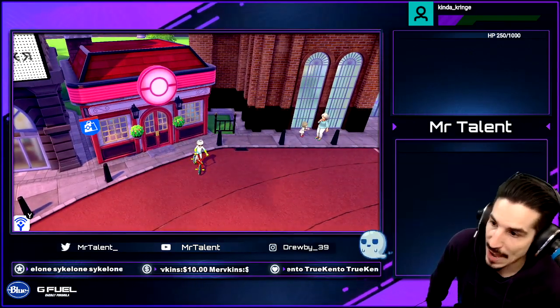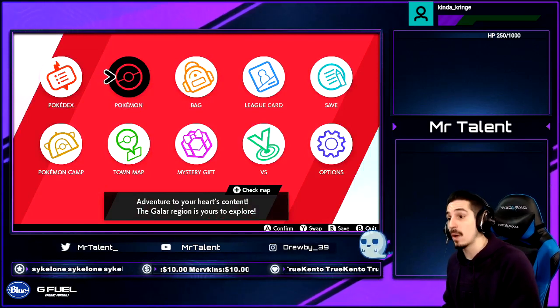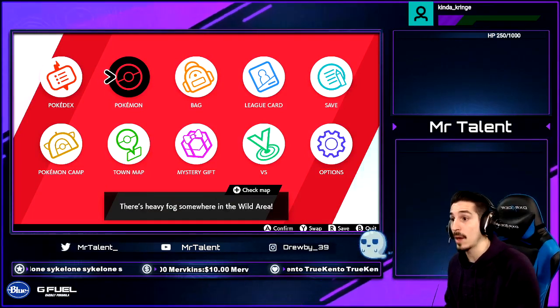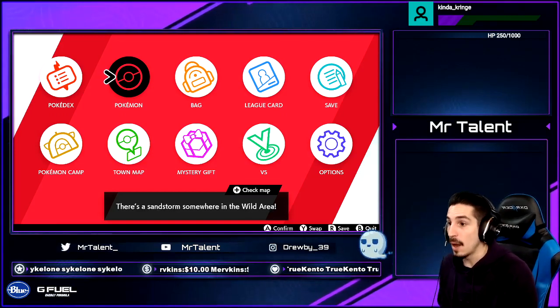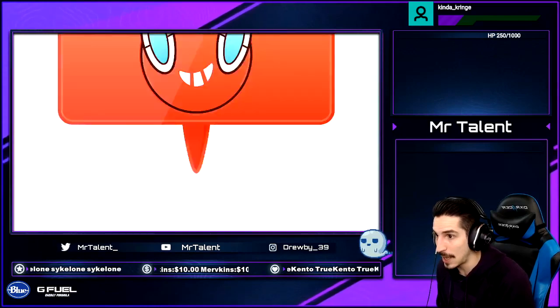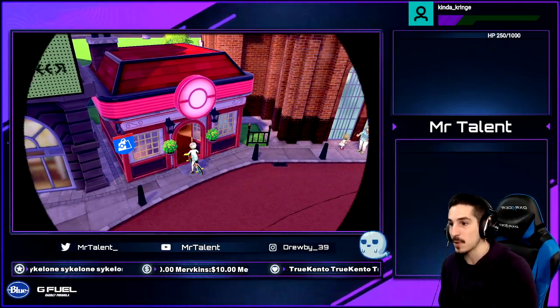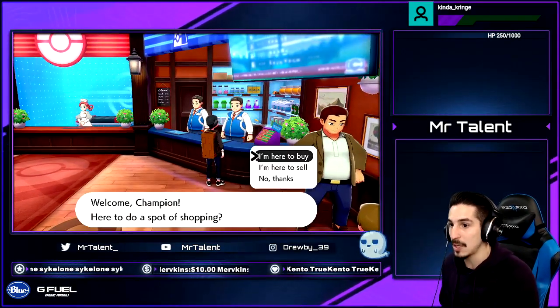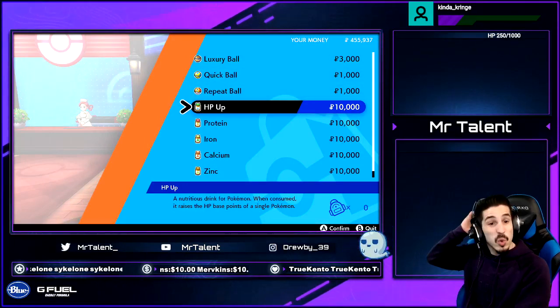After those three battles, you get your money. Do this around three to four times to accumulate around 1.2 to 1.5 million Poke Dollars. Once you're done, go to the Town Map, fly to the Pokemon Center right there, and walk right in.